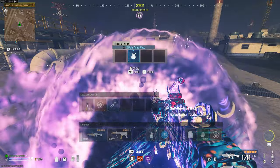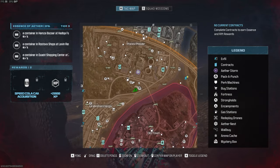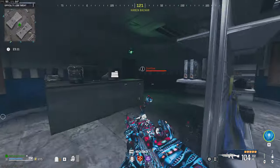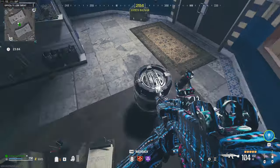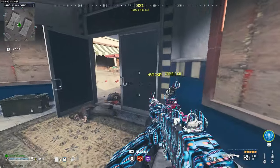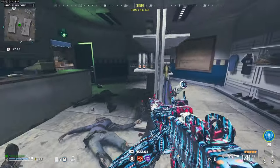I'll take that. Collect essence sample from the container in Hamaza Bazaar at Hadika Farms. Okay, Hadika Farms — where is that? I think it's over here, so let's just ping this and make our way over there. This has gotta be it, right? Hello. Is it bugged? Hmm, it must be bugged.